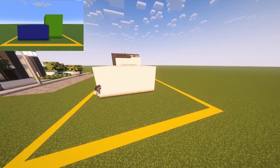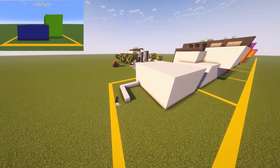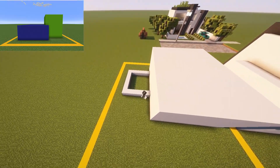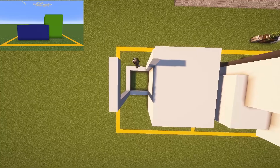Take two blocks of space from the front of the house and build out six blocks. Then we can add six more blocks to the back of it and connect it back into our first block. We'll raise up the lime box to a total of 10 blocks and fill in all the walls and ceilings.